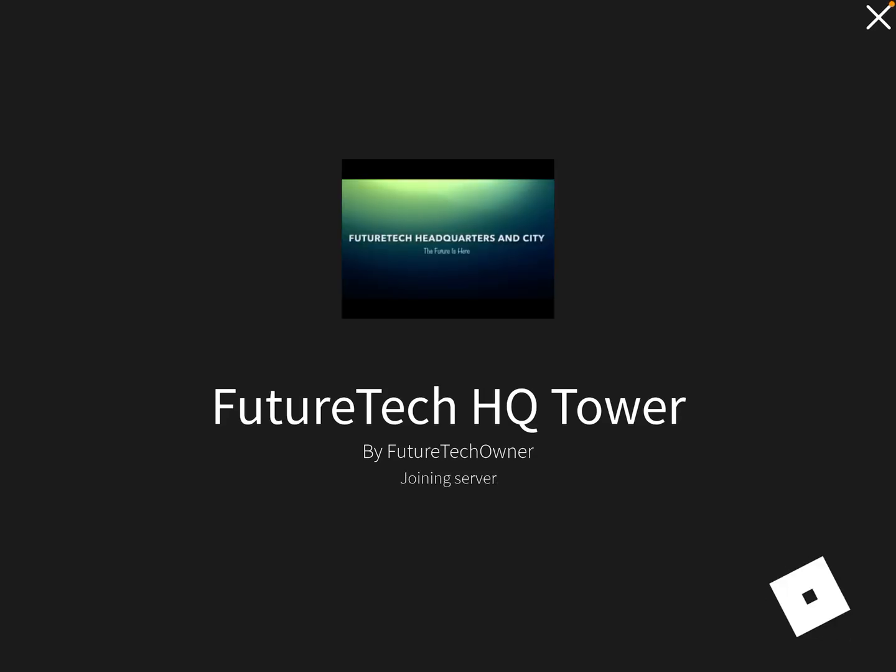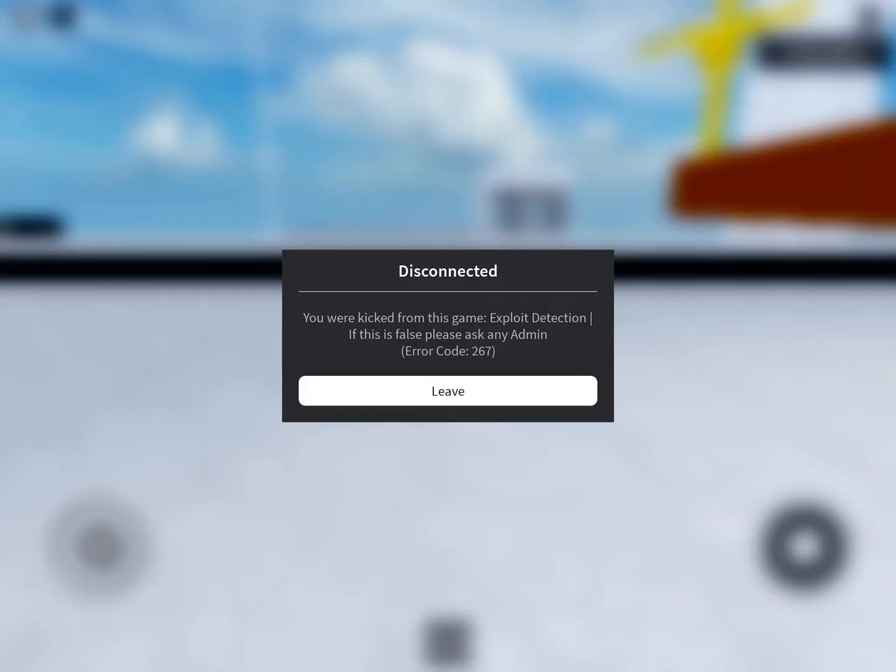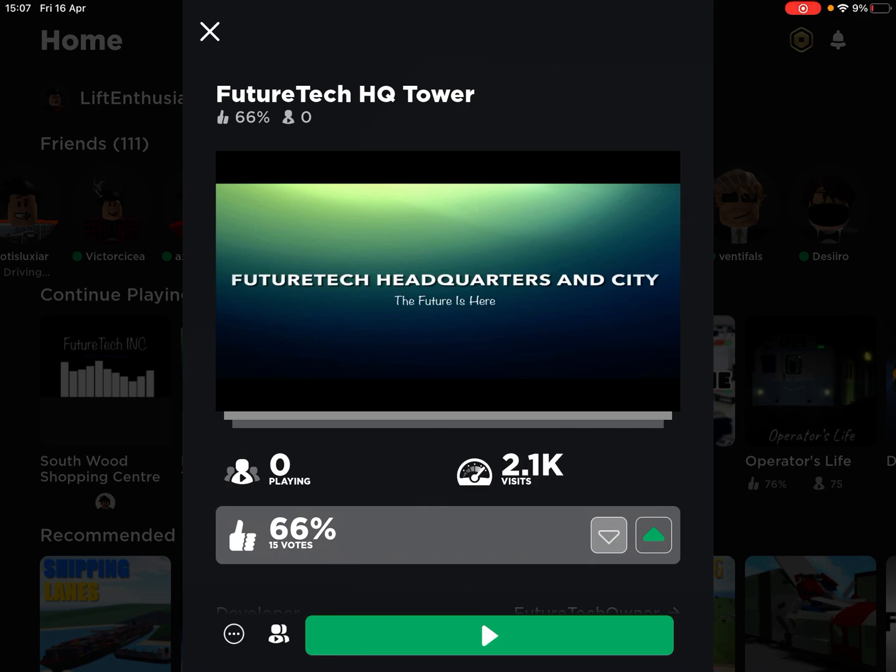Hi guys. There's this really weird error going on in one of my games. It's saying something really weird — showing 'working from this game exploit detection, if this is false please ask any admin.' I don't know if this is one of my developers or something, but as you guys know, I only hire professionals.